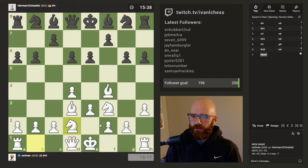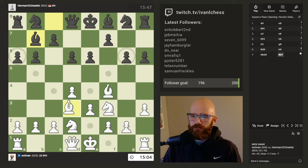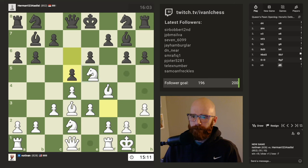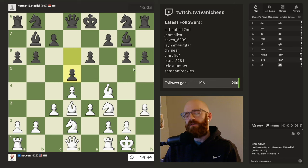I guess the one thing that he's giving me is very rapid piece development. It would be kind of fun to figure out how to punish this. So he just locked in his light square bishop here. On the bright side, he's giving me all the development in the world. I'm kind of tempted to just trade these off. I almost want him to push f6 just so I can get my queen out here onto h5. Oh no, that would be a bad idea because of the pawn. There's got to be some way to take advantage of this.